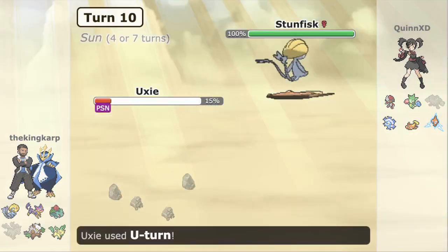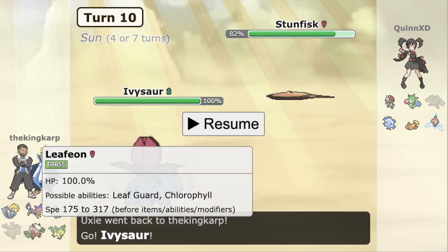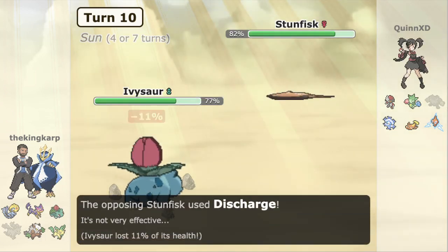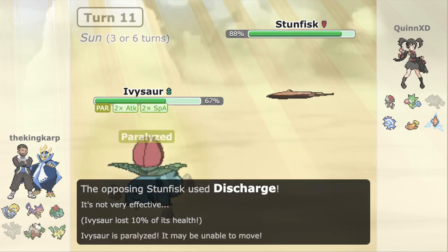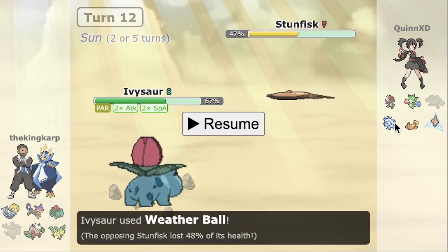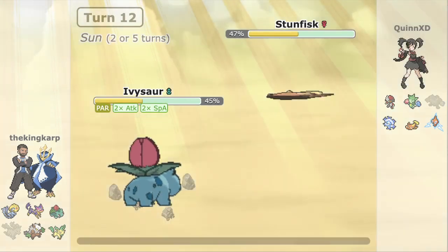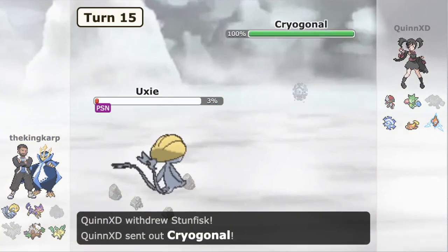Stunfisk comes in; I go into Uxie to set up Sun. They go for Rocks — on this turn I thought they would predict the Encore and switch out, so I switched out. They went for Rocks and I really should have just Encored them in retrospect, but I thought they would predict it and they read me. I go into Ivysaur on a Discharge and I think I get paralyzed on the next turn, which is a little annoying. I go for a Growth to try to break past this because Solar Beam doesn't knock it out, and they do get a Paralysis — but I'm trying to set up for Shiftry to win the game since it messes up everything on their Sun team. I just need some breaking power.